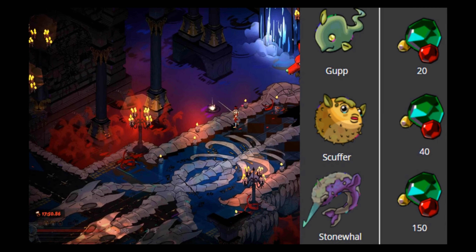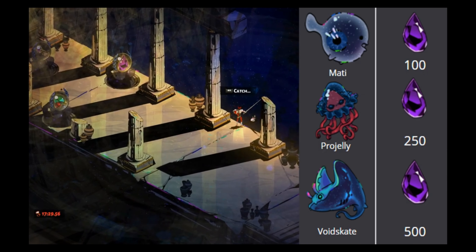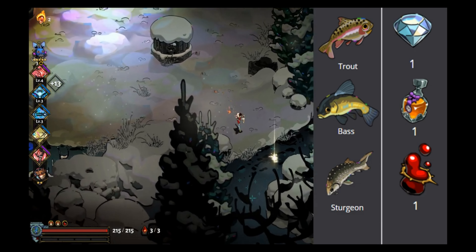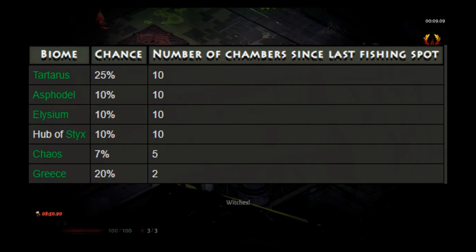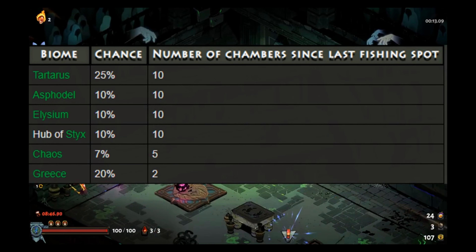In the Temple Sticks, the three fish are the Gup for 20 gemstones, a Scuffer for 40 gemstones, and a Stonewall for 150 gemstones. In Chaos's room, the three fish are a Mati for 100 darkness, a Progelly for 250 darkness, and a Void Skate for 500 darkness. Last but not least, Grease has three fish: the Trout for 1 diamond, the Bass for 1 ambrosia, and the Sturgeon for 1 titan's blood.